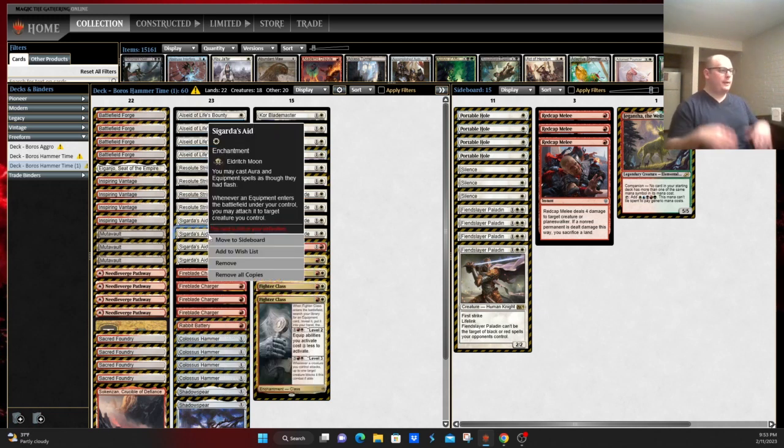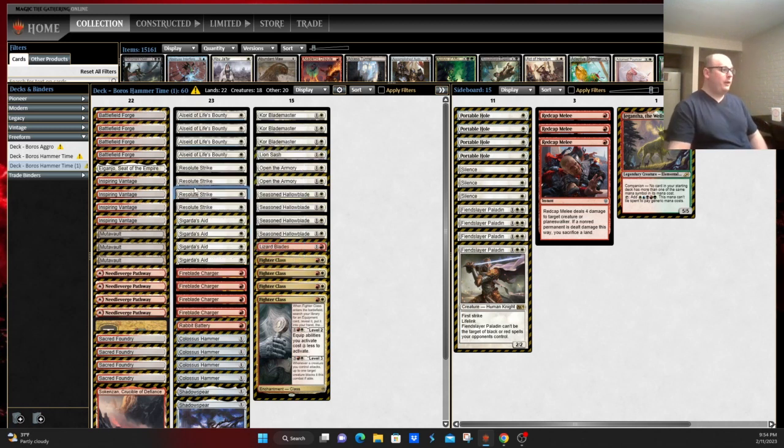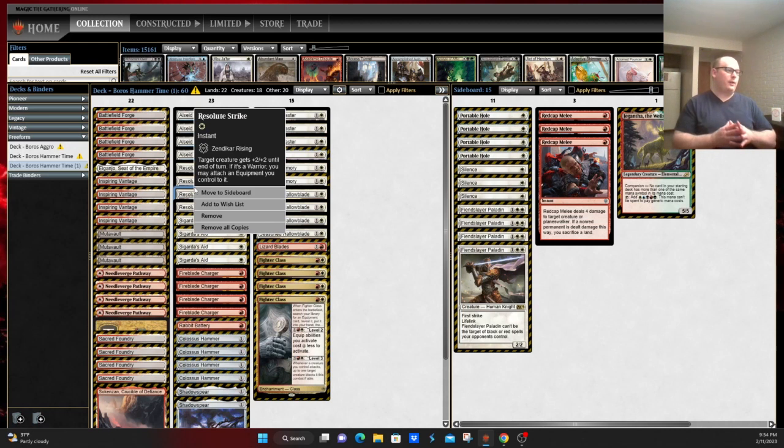So you try to find ways around that. In this version — the Sigarda's Aid version that sees play in the Modern format — it allows you to instant-speed attach equipment whenever it comes into play, basically turning each Hammer into a one-shot equip to any creature. The other card the deck uses is Resolute Strike: target creature gets +2/+2, and if it's a Warrior, you may attach an equipment you control to it. This is kind of a three-card combo with a Warrior creature, Hammer, and Resolute Strike. Most of the creatures in this deck are Warriors, so it fits the mold of what the deck's trying to do.